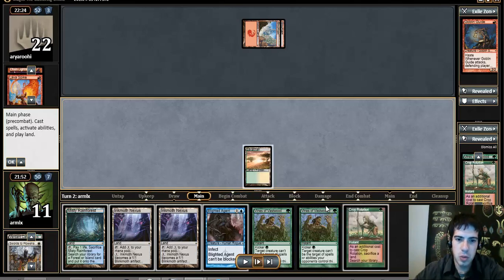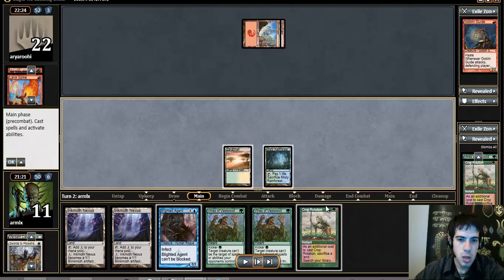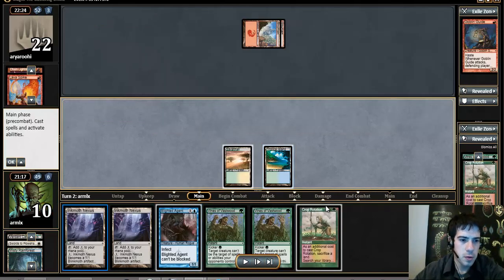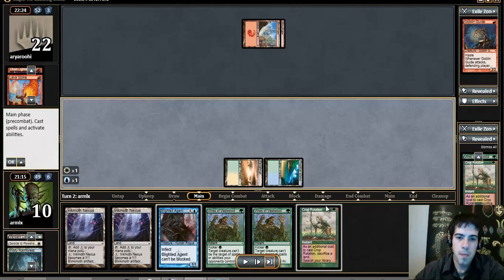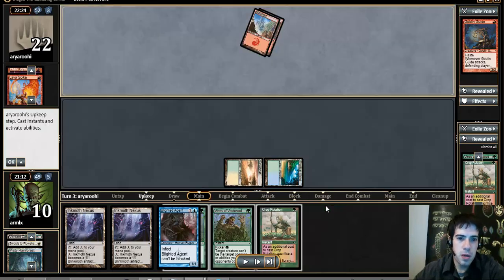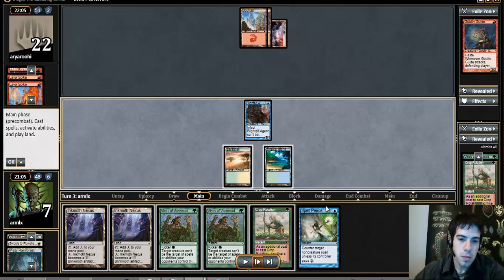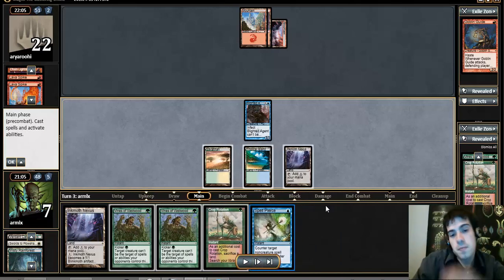We had to fetch Savannah, so we couldn't fetch a blue source. I opt to just cast the Agent. Part of the thing I had to consider was life totals. We're going to be attempting to not get blown up by Price of Progress, and that's what the Crop Rotation is going to help with. That's Spell Pierce, for the record.